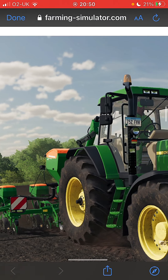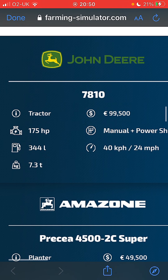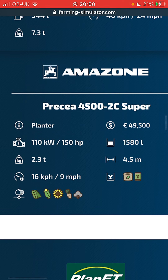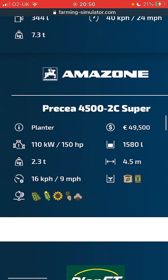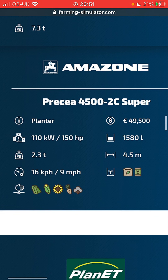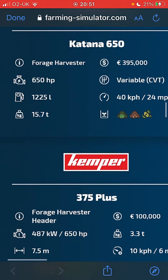The John Deere 7810 - that is a nice looking tractor - and a seeder or planter I do believe. 99,500 pounds, manual, 24 mile an hour, 7.3 tons, 344 liters of fuel and 175 horsepower. Moving on to the Prursetta 4500-2C Super: 49,000 pounds, planter, 150 horsepower required, 15,080 liters of seed, 2.3 tons, 4.5 meters wide - drills the stuff and uses seed and fertilizer.